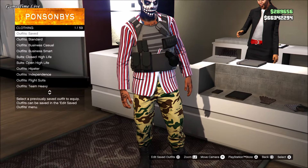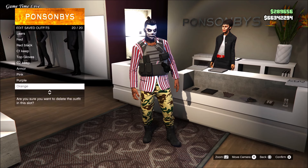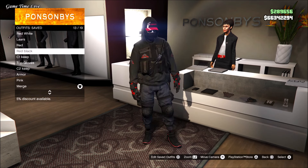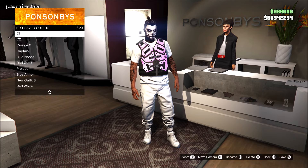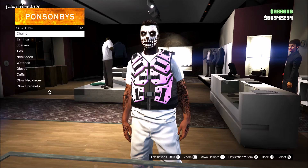Now I'm going to show you how to merge these onto different outfits. Save your utility pouches on slot number 20 and call this your merge slot — this will be your merging slot. For C1 and C2, grab the outfit where you would like your utility pouches. For example, I'm going to use this pink body armor outfit. Save it without any accessories applied on your C1.